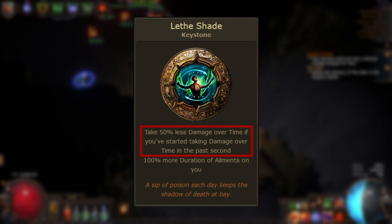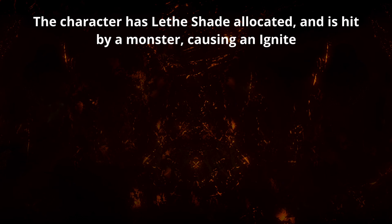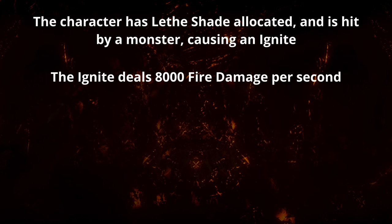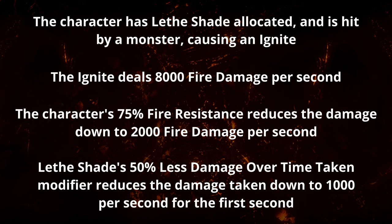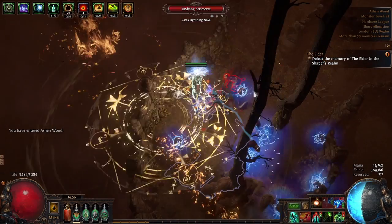For example, a character with Lethe Shade gets hit by a monster and the hit inflicts an ignite which deals 8,000 fire damage per second. The character has 75% fire resistance, which reduces the damage down to 2,000 fire damage per second. Then for the first second, Lethe Shade's less damage over time taken modifier is active, so the character only takes 1,000 fire damage over the first second.